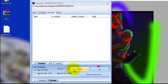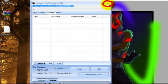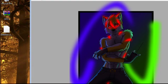Then go on Security and click Fix. You can do it as many times as you want — I did it twice to double-check. After you've done that, exit out of all the windows.